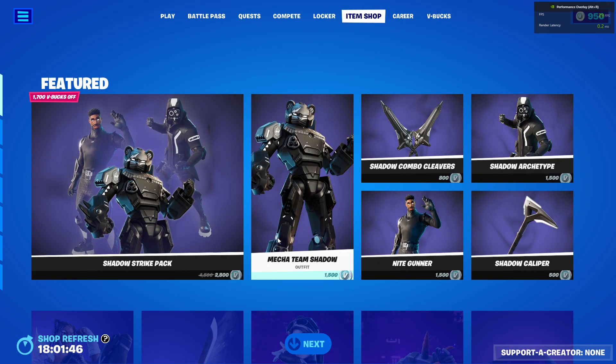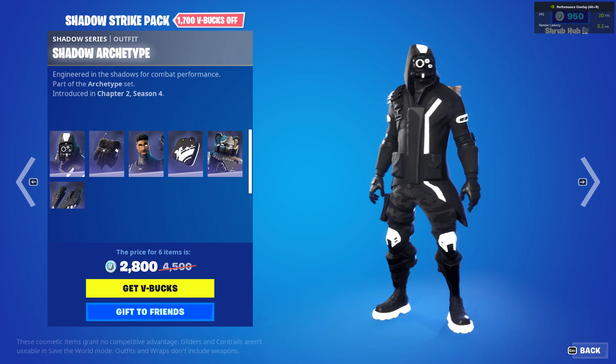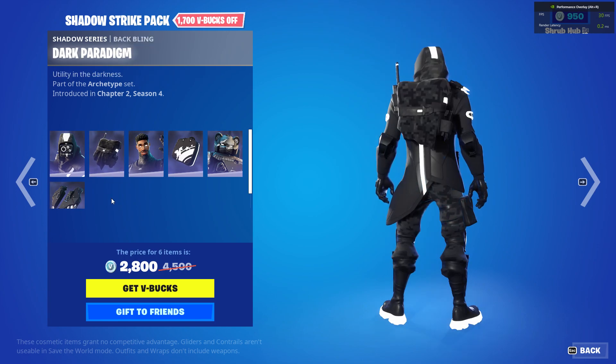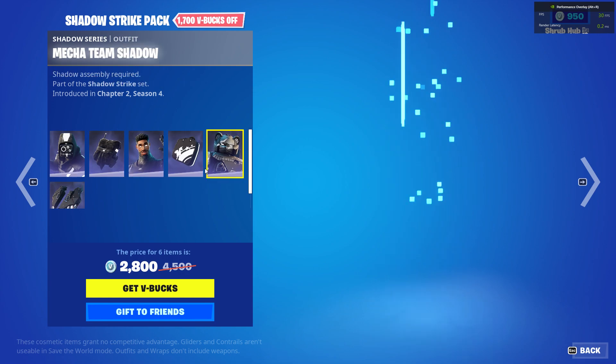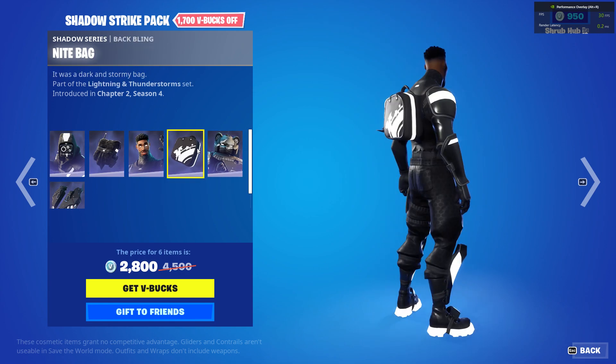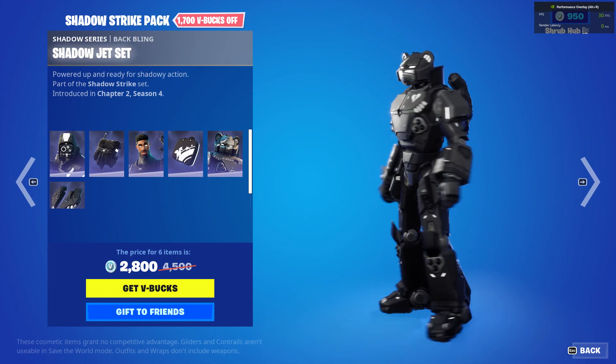First we have the worst pack — the Shadow Strike Pack. We have the Shadow Archetype skin from Chapter 2 Season 4 with the Dark Paradigm backbling, the Night Gunner from Chapter 2 Season 4 with the Night Bat backbling, and the Mechastein Shadow from Chapter 2 Season 4 with the Shadow Jet Set backbling.